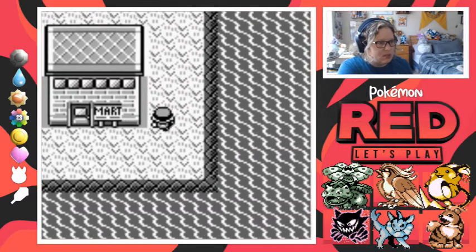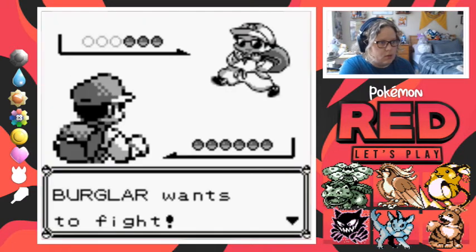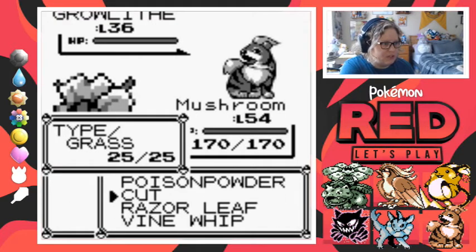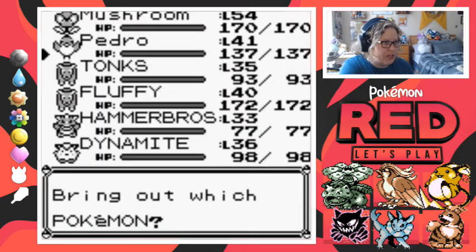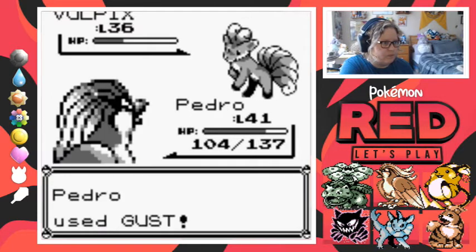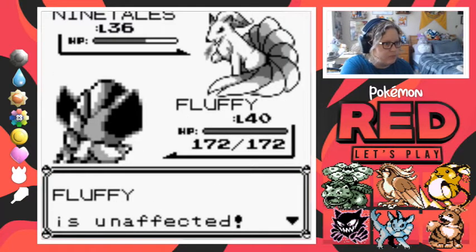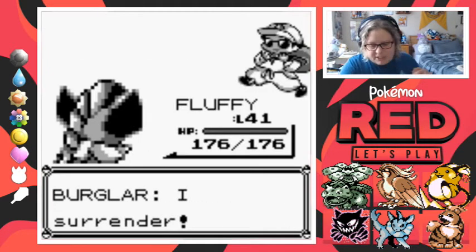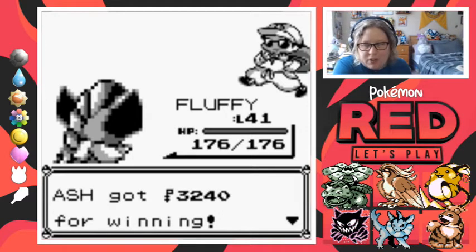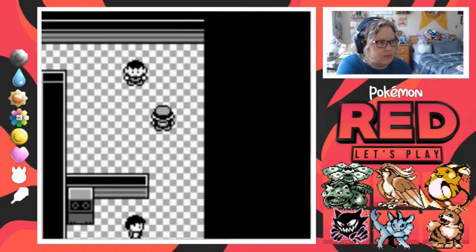Alright, let's go! We're gonna battle some burglars first. I'll use Vulpix — okay, fine, I'll use Pedro. And against Ninetales we'll go with Fluffy. Nice! Fluffy's level 41 — our little Eevee grew into such a nice Vaporeon.